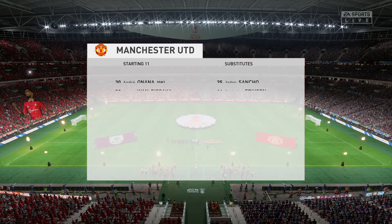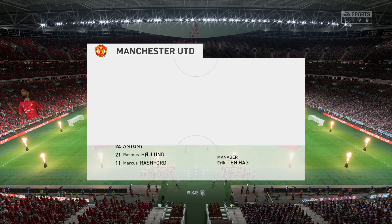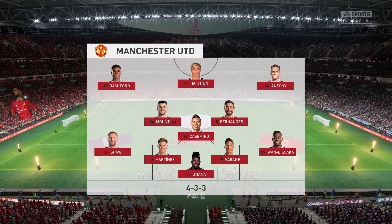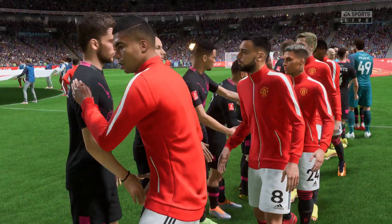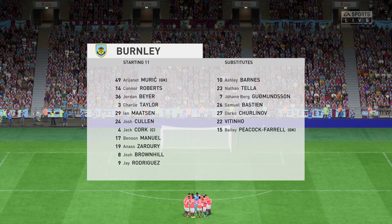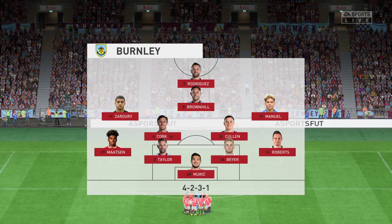Manchester United have chosen a particular shape with Aaron Wan-Bissaka in the full-back positions. Casemiro plays in the center of the pitch and rather than use a strike partnership they've gone with just the one player in attack. As for Burnley, although it's listed as a 4-5-1, it's actually more likely to be a 4-2-3-1 — two holding midfielders, a number 10, and two wingers. The system has a nice balance to it.